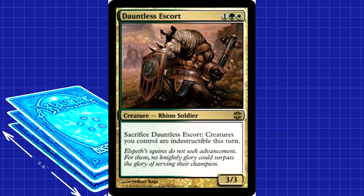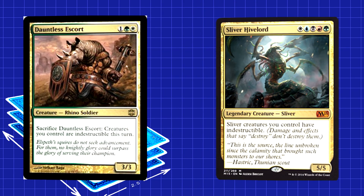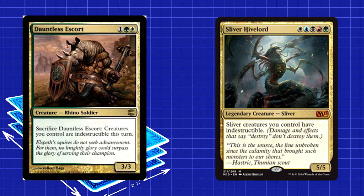The last one in the deck actually isn't a Sliver. Dauntless Escort is a three-mana answer to board sweeps. You sack it, all your Slivers get indestructible this turn — it's basically broken. Why this instead of Sliver Hive Lord? Because this is way easier to cast the vast majority of the time. We're trying to be a super fast deck that never takes its foot off the pedal. There are situations where Hive Lord would be dead in your hand. The Escort has a great ability and is a 3/3 to boot for just three mana. It just makes sense.